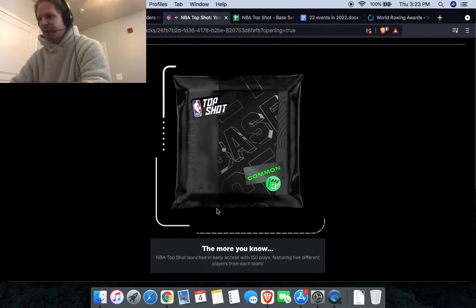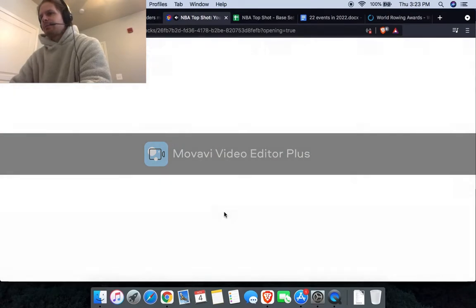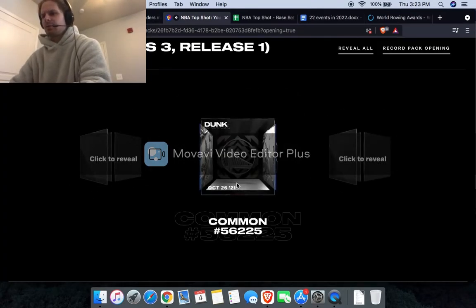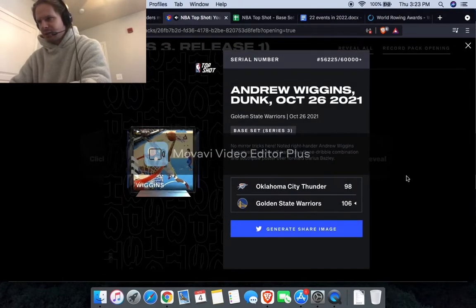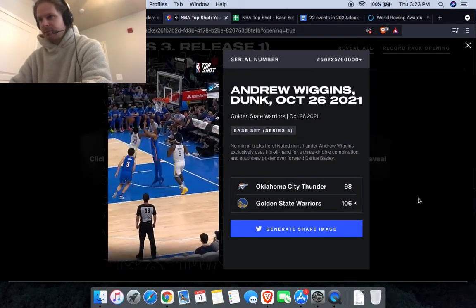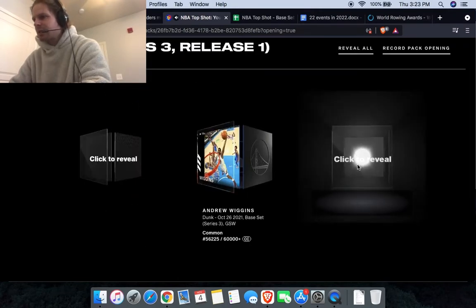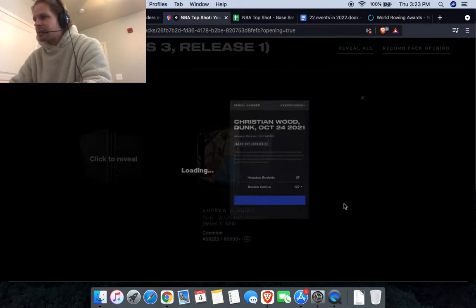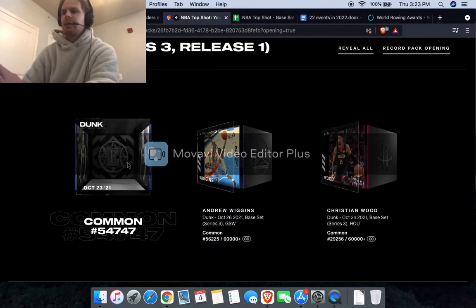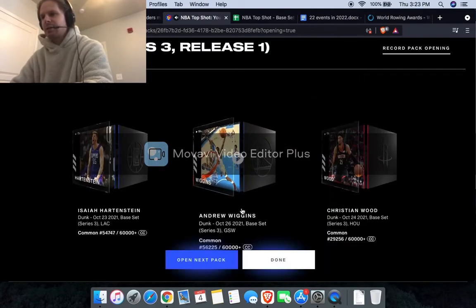Two more packs: Warriors dunk from Andrew Wiggins, a block on rookie Josh Giddey, another Rockets Christian Wood, and a Clippers Isaiah Hartenstein dunk.